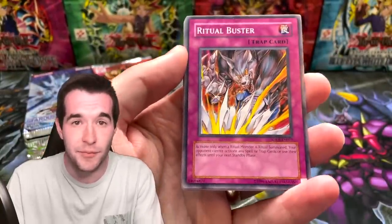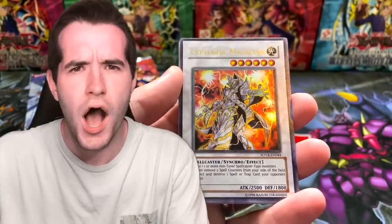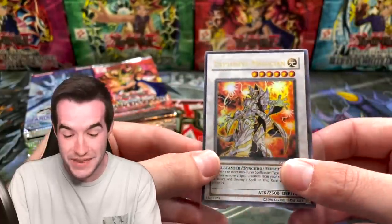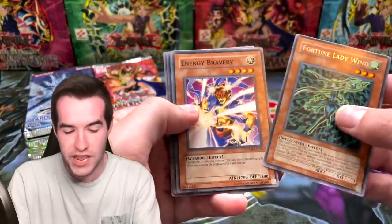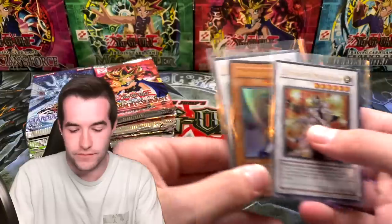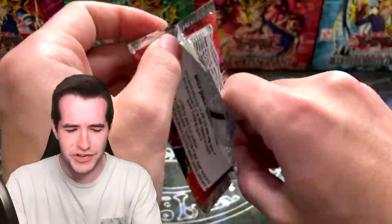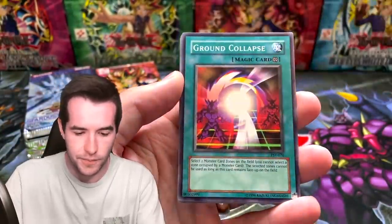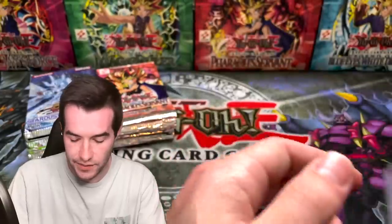ruxton34.com — check it out down below if you guys want to buy some packs. Ritual Buster. We got a Spiritual Force Necromancer. Another Explosive Magician — that's three straight ultra rares, two of them being the exact same card. Oh my goodness, what an opening so far. We've already pulled three ultra rares. Three ultra rares in three packs — not bad. Can we possibly keep the ultra streak alive? I don't know; I think we might, but it's going to be tough. Malik is on fire right now.